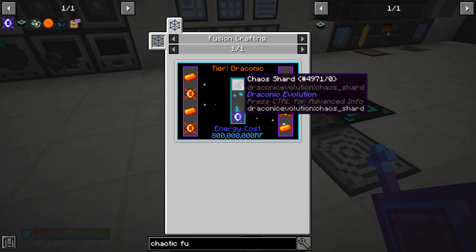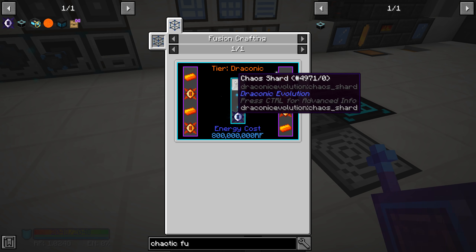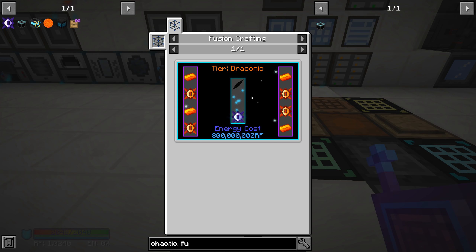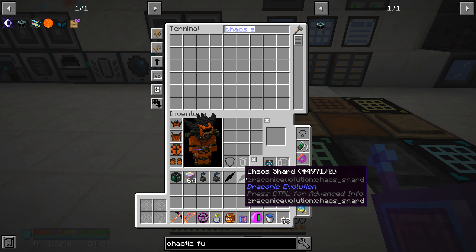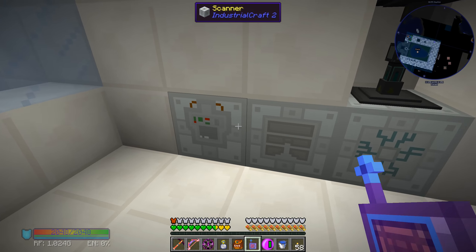In order to get a chaotic core we need awakened cores, awakened draconium, and a chaos shard. We have two chaos shards and we need eight total. The question is, can we duplicate these? Can we put them in the replicator and scan them?